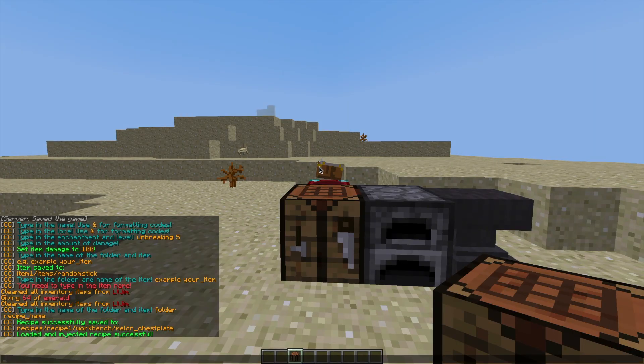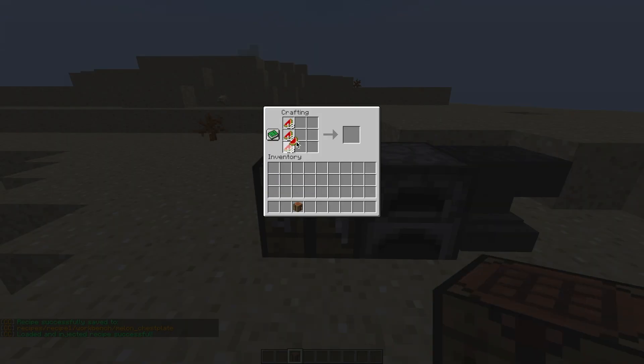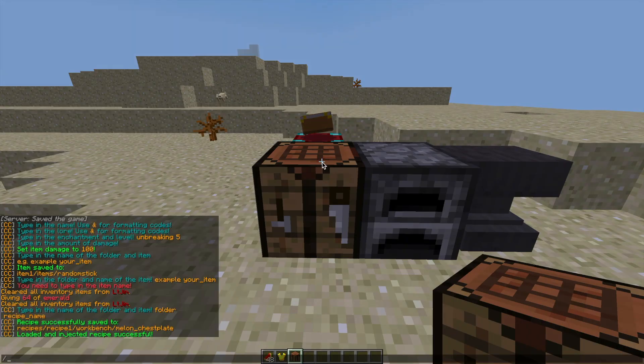We can test it by going into a workbench and putting it in the correct shape. There we go — we've used melon to create a golden chest plate. How bizarre.